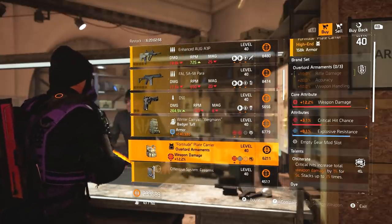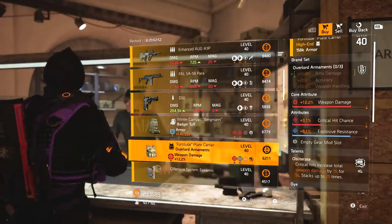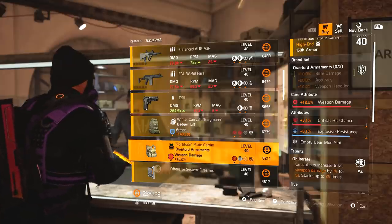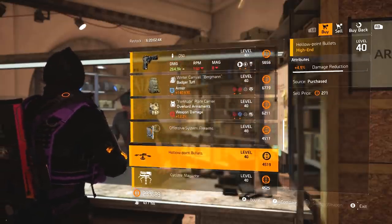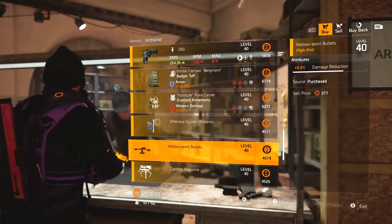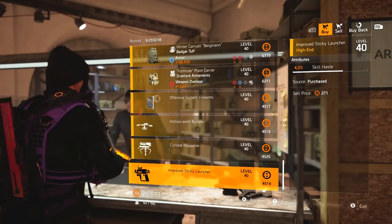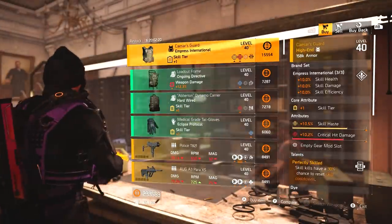Badger Tough backpack with armor, crit chance, headshot damage. Safeguard Overlord chest piece with Obliterate - still one of the best damage dealing talents in the game - but this one's got explosive resistance on there, so you don't really want that, so overall this isn't a particularly good piece of gear. 4.4% crit chance mod, 4.9% damage reduction for the drone, 4.3% burn damage for turret, and 4.2% skill haste for sticky.